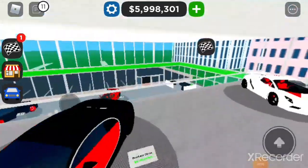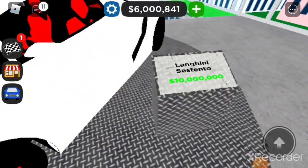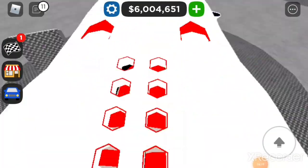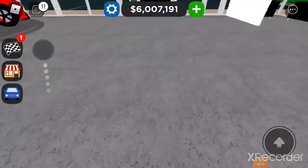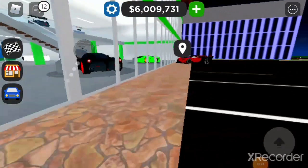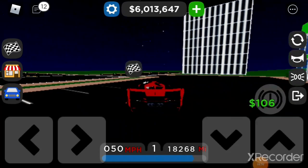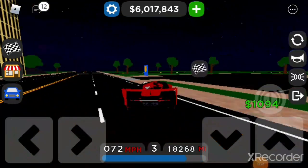We've got the Bugatti Chiron right here at five million dollars — honestly one of the best starter hypercars in the game. Then there's the new Lamborghini Sesto Elemento — I really want this car, especially that back end with the vents, it looks absolutely insane. I'm already at six million dollars so I need just under four million more to get it. I'll give this dealership an eight out of ten — it's pretty good, I just don't love the green and white color scheme.